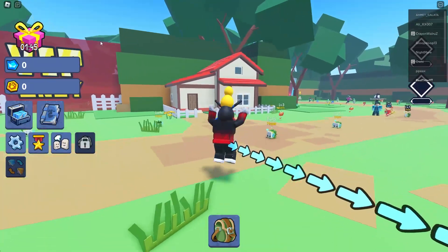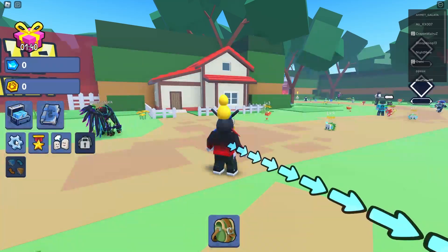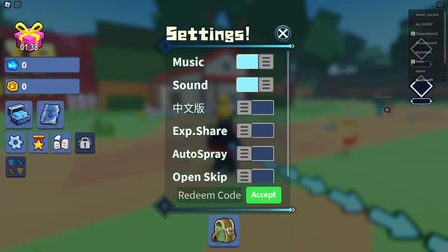To get started with this game, just follow my steps. Go over here to Settings, and as you can see here is the code menu where you can actually just enter the codes.